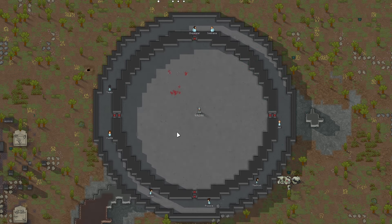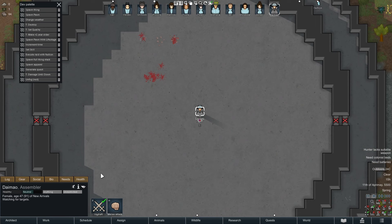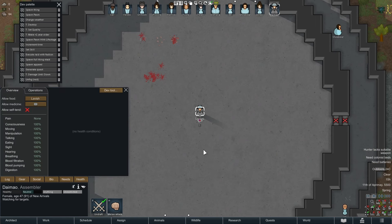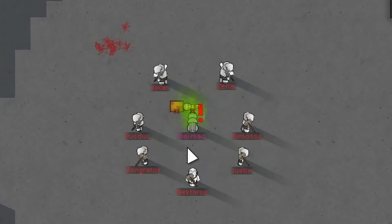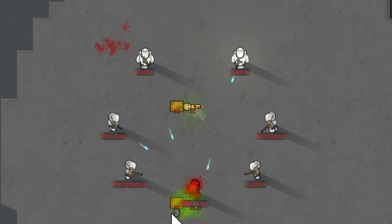I decided to create a little coliseum to test this further. The first test: one colonist in full flak armor against a few cataphracts. The colonist in the middle kills the first cataphract and then gets immediately lasered down. There was no real chance — to be fair, I didn't give them a weapon or equal armor, so this was a bit of a weird test.